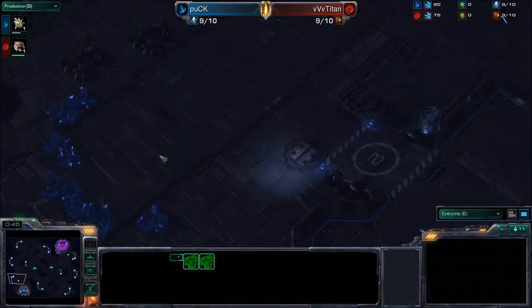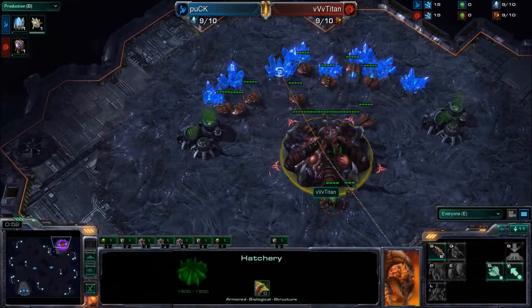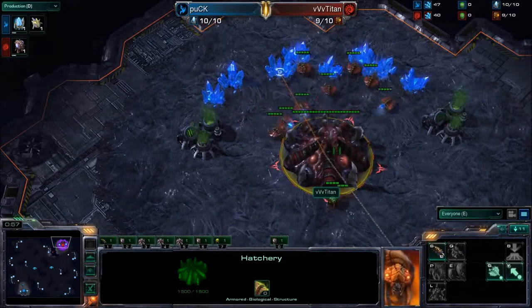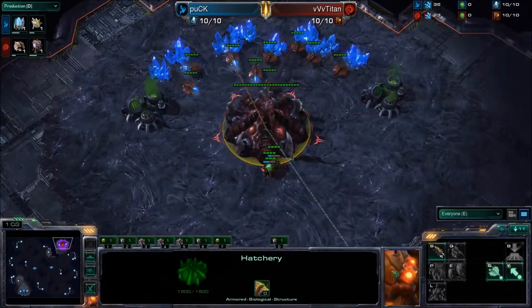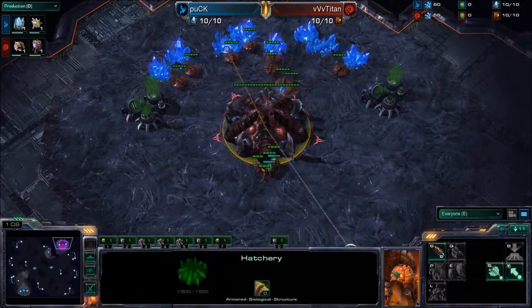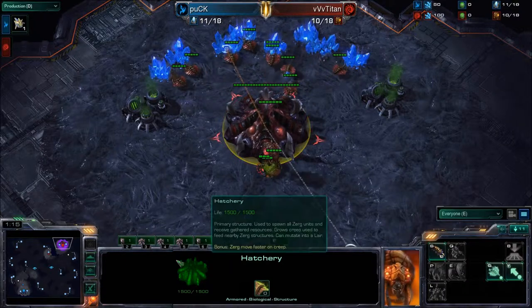We'll see if either of these players really have a build setup for this. This is a map that they don't have a lot of practice on if they spend a lot of time laddering. And perhaps Titan purposely chose this map knowing that he has had more time to practice on it over Puck. Titan did get the map choice in this particular game.